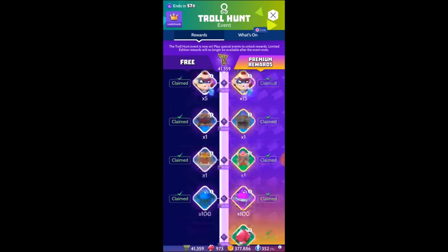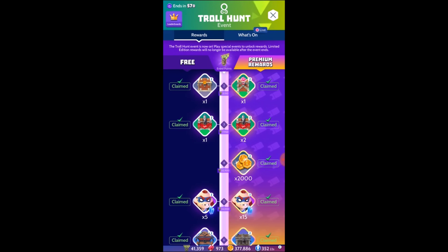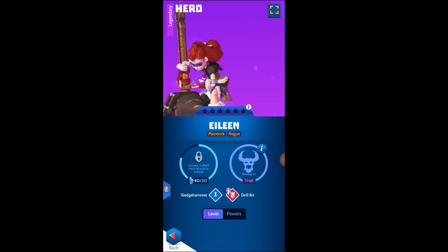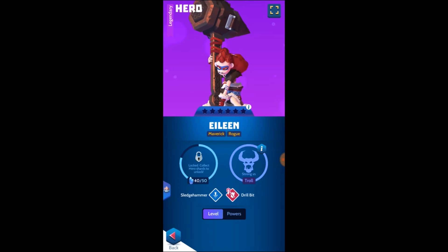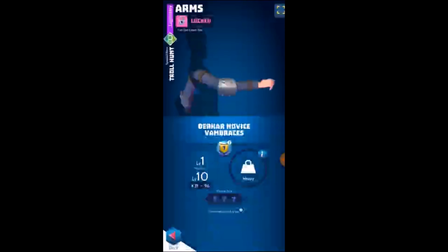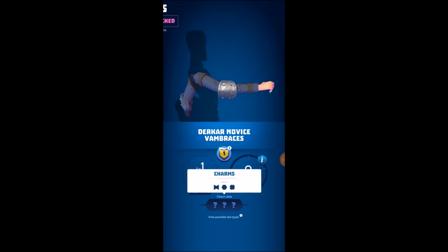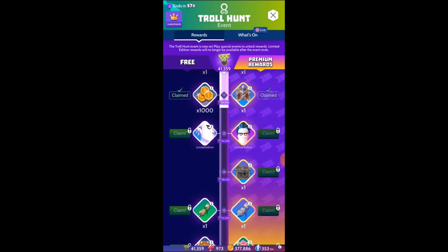Taking a quick peek at what you can get here in the set: you'll have the opportunity at a ton of hero chests, some gem chests, gold chests, some customization chests, and gold. You'll also have the opportunity at the maverick rogue hero Eileen, who is strong versus troll. I'm at 40 of 50 shards right now and still haven't unlocked her. Along with this, they're giving a set of legendary heavy armor with pretty good charm roll slots, and some cool style customization items from the pass as well.